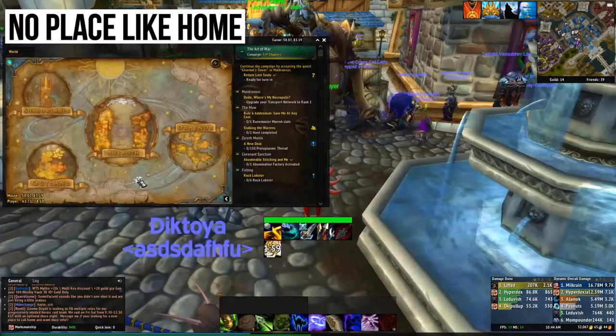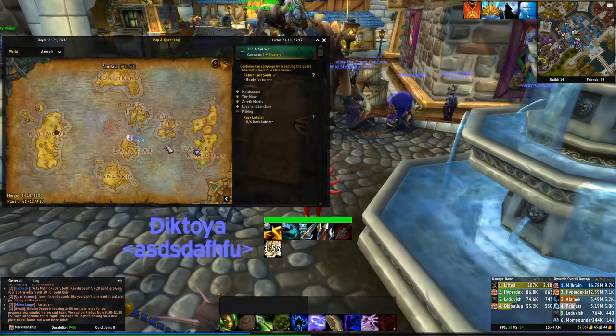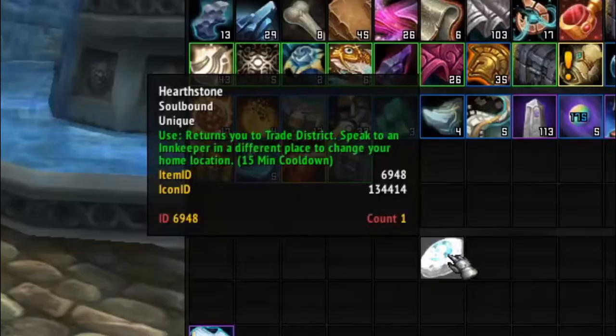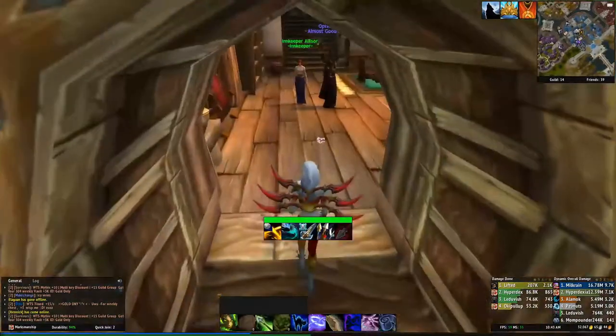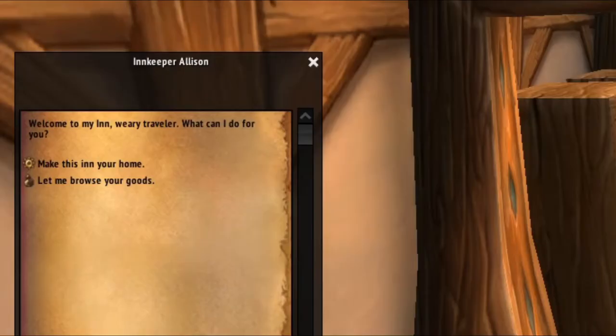World of Warcraft is ginormous and you can get lost very easily. You want to have a home base where you can always come back to start from. You'll get an item very quickly called the Hearthstone, and with it you can teleport to inns. One of the first things you want to do is — if you're Alliance, come to Stormwind; if you're Horde, go to Orgrimmar — find an innkeeper and hit Make This Your Home.